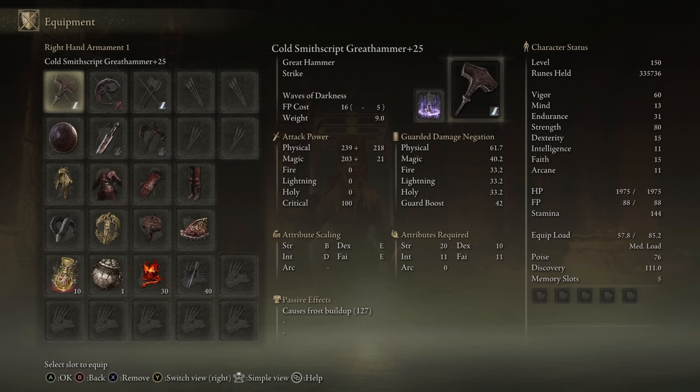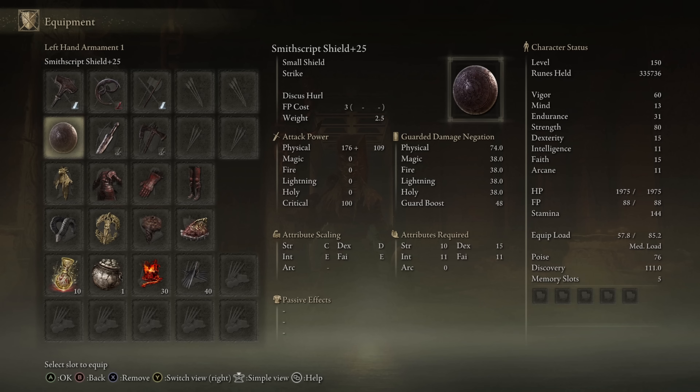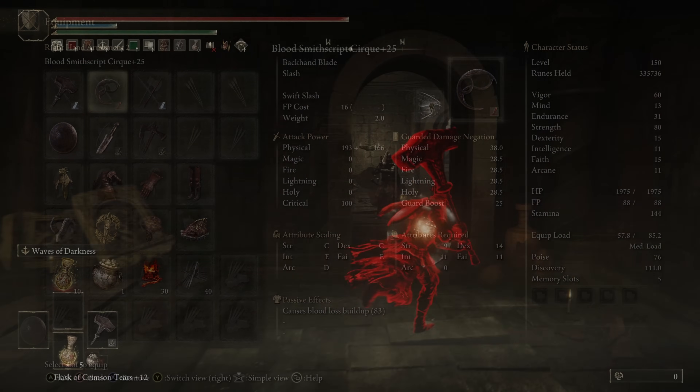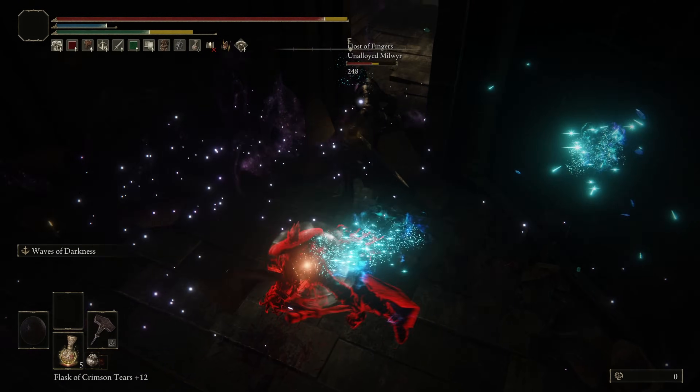For those of you interested in running the meme build, here it is. This thing's biggest weakness is low damage absorption and low poise, but you have a lot of different Ashes of War to soft swap to, to catch your opponents off guard, or if you just want a bunch of different options as you progress through the base game or DLC. I do think the high strength build worked the best for getting the most damage out of every weapon across the board, though I think I'd avoid blood affinities and instead use cold affinities since they scale with weapon level and don't care about stats. The only weapon I'd slap blood affinity on is the Cirque - that thing just seems to build up whatever you put on it effectively.